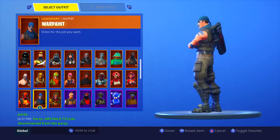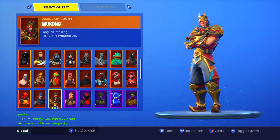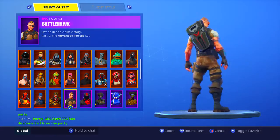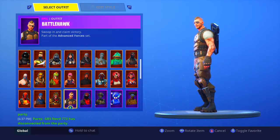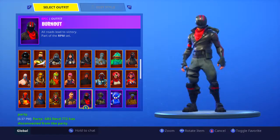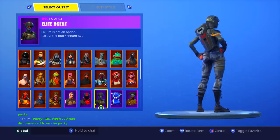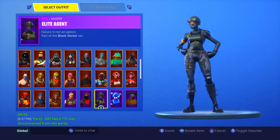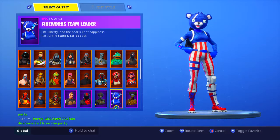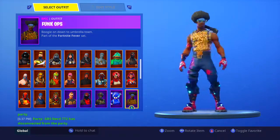War Paint, another Save the World skin. Wukong — it's a cool skin, it looks like an ape, my friend bought it for me. The Battle Hawk, a pretty cool skin, like Tier 1 of the Season 4 Battle Pass I think. The Burnout, cool skin. Then we got Elite Agent — probably one of my favorites just because the outfit is camo and it looks really cool like a soldier. The Fireworks Team Leader, bought it on 4th of July. Funk Ops, my first ever skin.